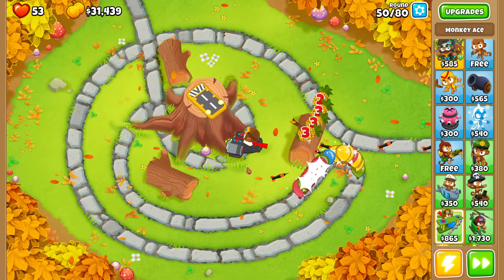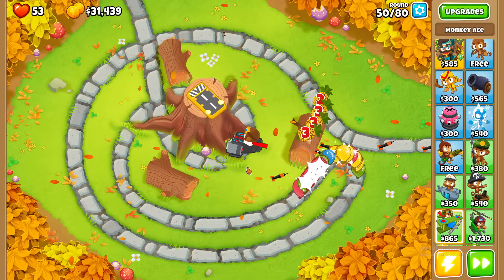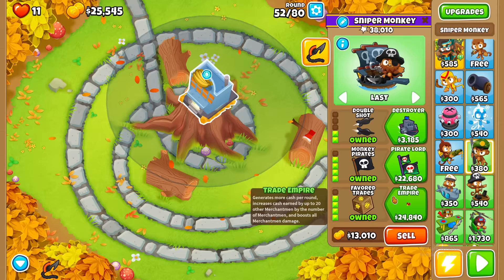But now it gets tough. I got a sniper, but it was too close to losing. Since I have one tower, it needs to be able to pop every type of balloon. Most can't do that. With perfect upgrades, only the boat, plane, sniper, super monkey, dart monkey, helicopter... can do it.